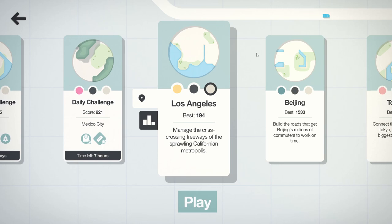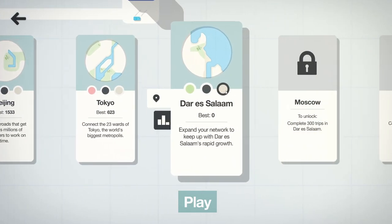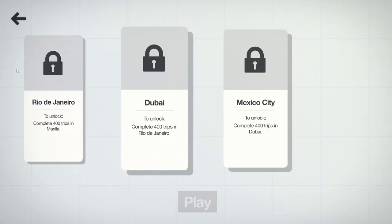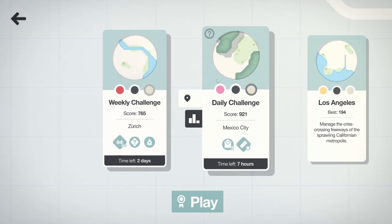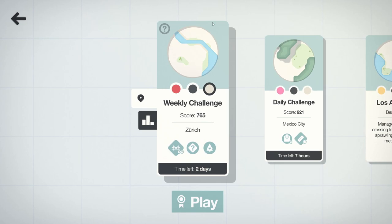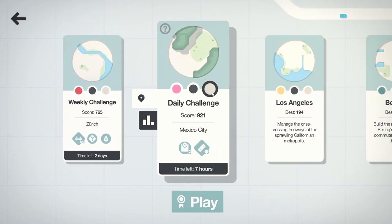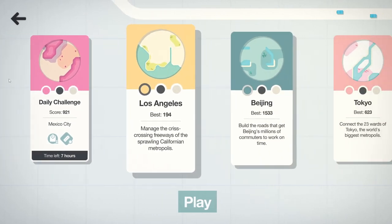So you get presented with these lovely little maps. They're not particularly detailed but they do the job. We've got Los Angeles, Beijing, Tokyo, Dar es Salaam, Moscow, Munich, Zurich, Manila, Rio de Janeiro, Dubai and Mexico City. We've also got a daily challenge and a weekly challenge. They also come with different colours — you can have a Google Maps style white, or a weekly challenge where they're all different colours, a little bit funky. Or you can have it in night mode where everything's dark.